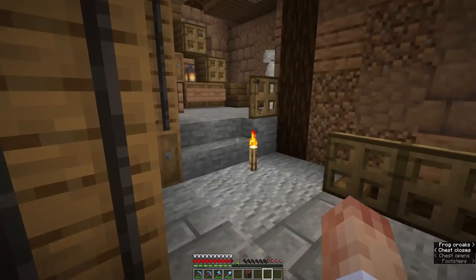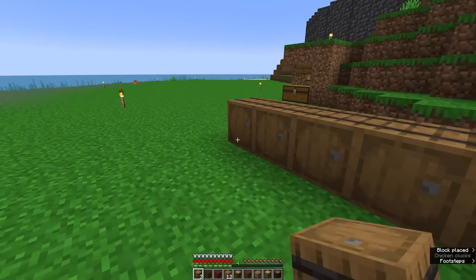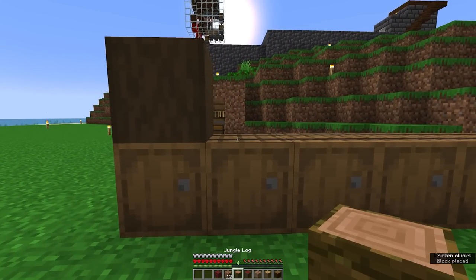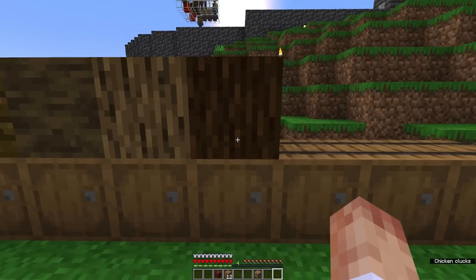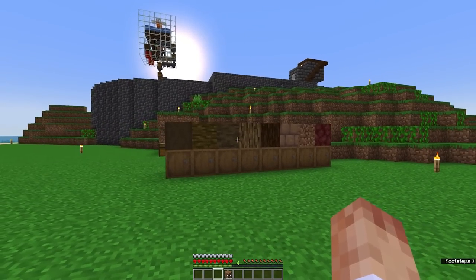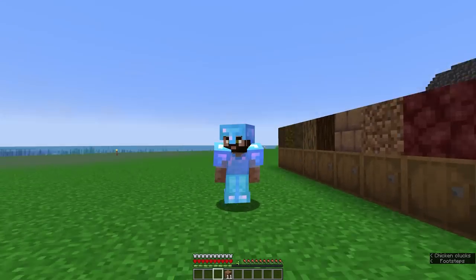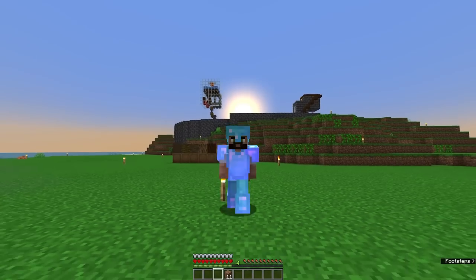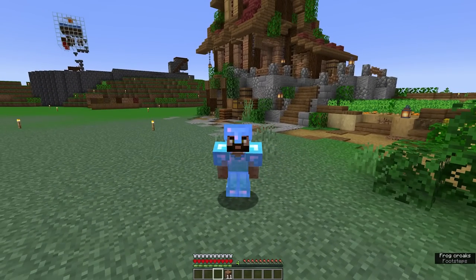For this build there are a number of different resources we're going to need. We're going to need dark oak stripped, jungle, mangrove, oak, and spruce — that's a lot of different wood types. We're also going to need mud, dirt, and a little bit more netherrack, because we are going to be doing a mangrove roof in certain places. I'd also like to get some brown mushrooms but I don't have any at all at the moment. I'm about to spend hours and hours resource gathering.